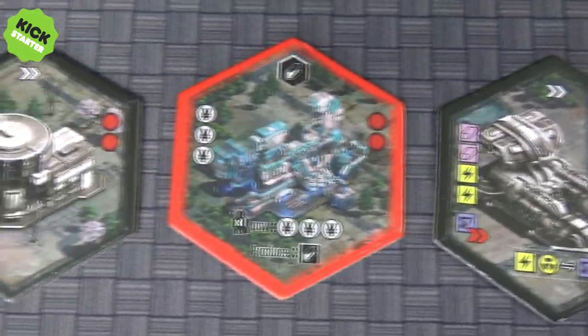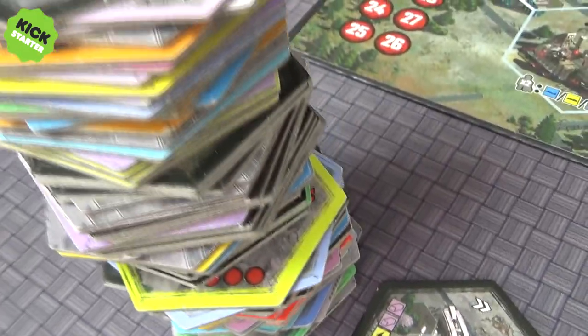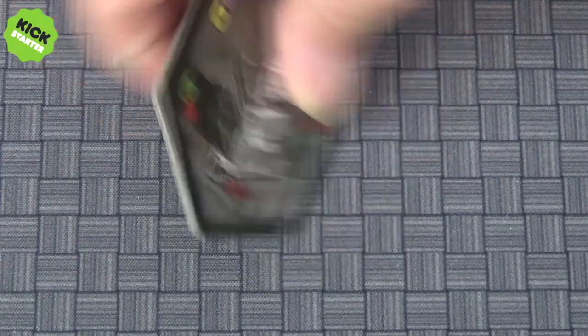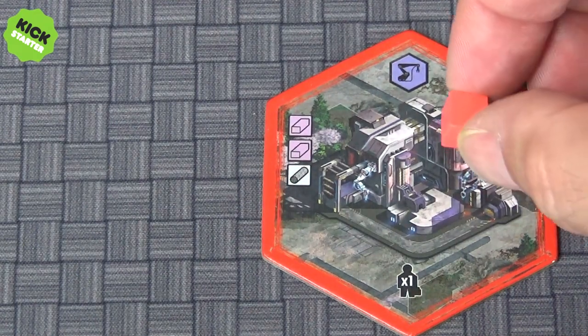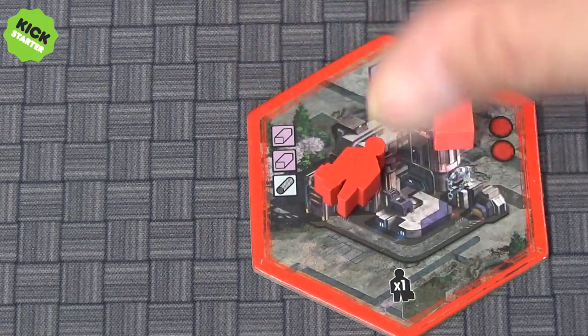At the beginning of the game, there are only going to be these basic public buildings, which anybody can go to. But later on, you're going to be building your own buildings from a reserve to the side of the board. Some buildings will need upgrading; some can be built and used directly. You'll place a cube on it to show that it's your building and only you can use it.